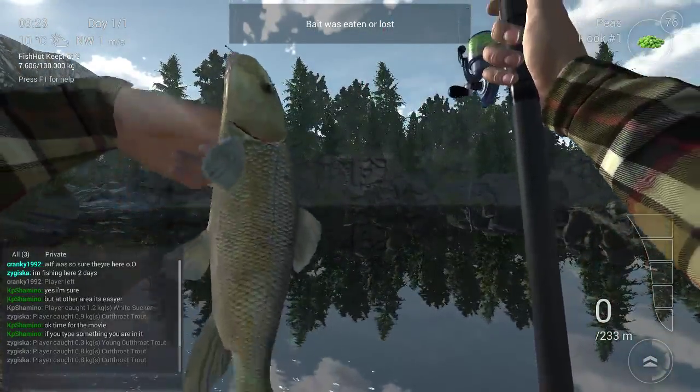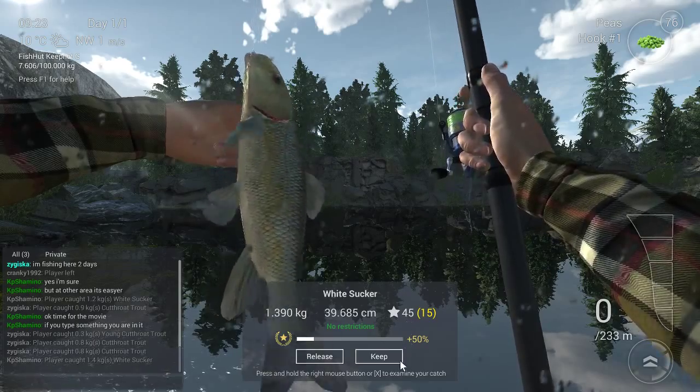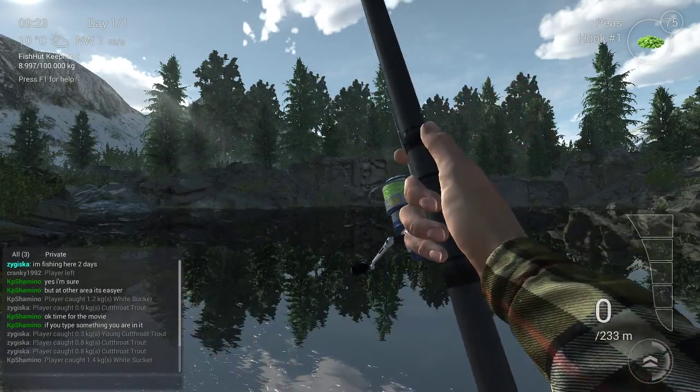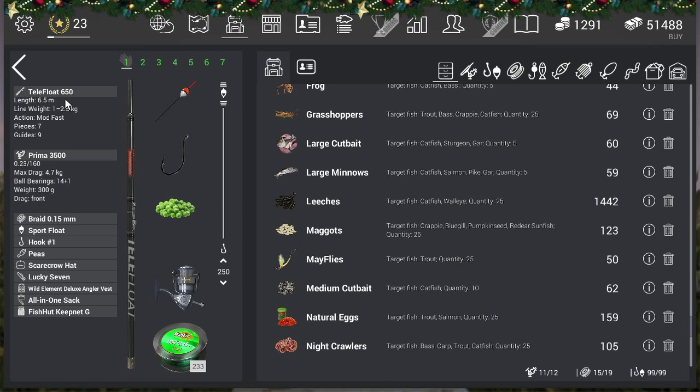Here you will see the white sucker — a little bit smaller, only 1.4 kilograms. He gives 45 experience with premium. How do you catch him? He is a bottom feeder, so you always need to fish on the bottom. My setup: daily float 650, my reel 3500, using bread, line 0.15, the sport floater, and hook size 1. The hook doesn't matter too much, but make sure you don't go too high. In this area the only fish eating peas is the white sucker — maybe a bluegill, but not that deep. Go maximum depth 250 centimeters.